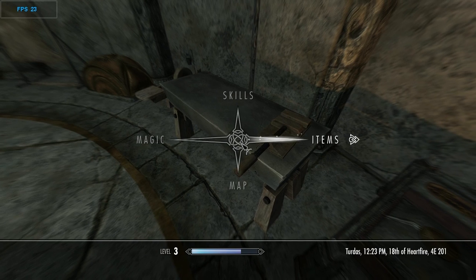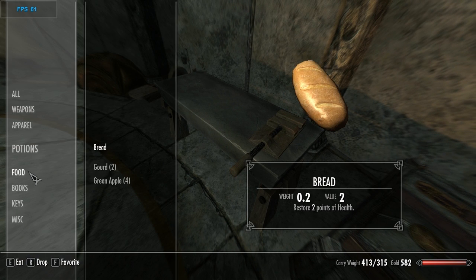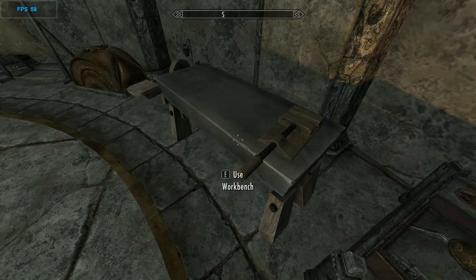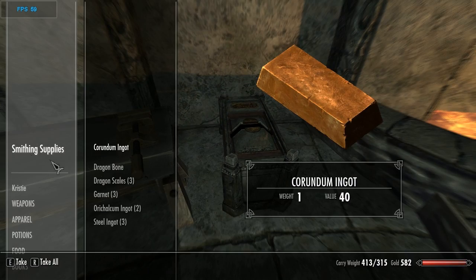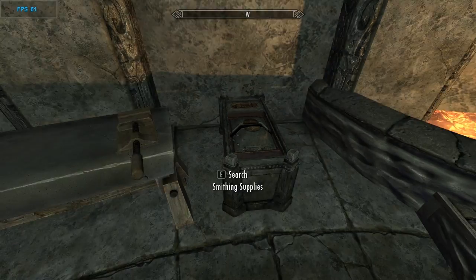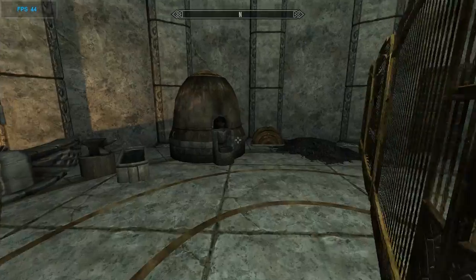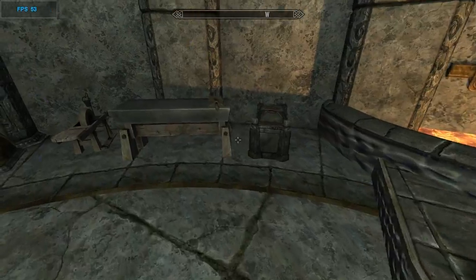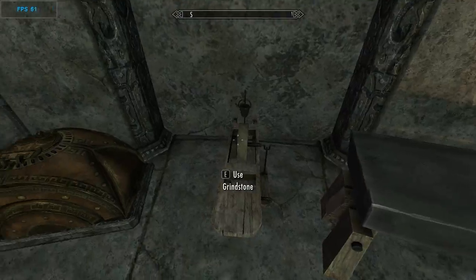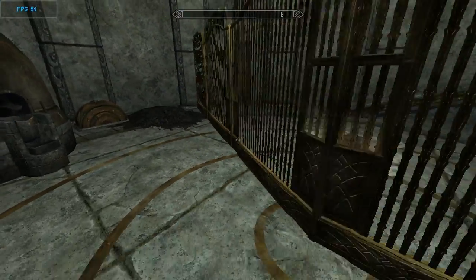Not the map — I don't need a map, I need the items. I kind of want to say that is all my stuff that I had — yeah, I believe it is. So that is another plus. Right here is the workstation: you have the smelter, forge, workbench, and the grindstone.